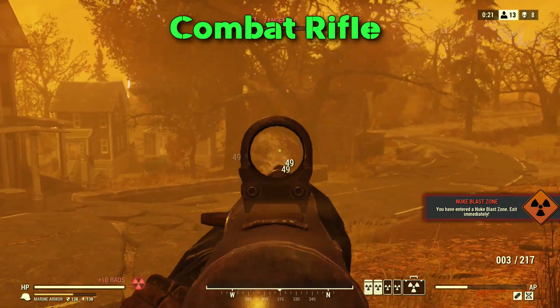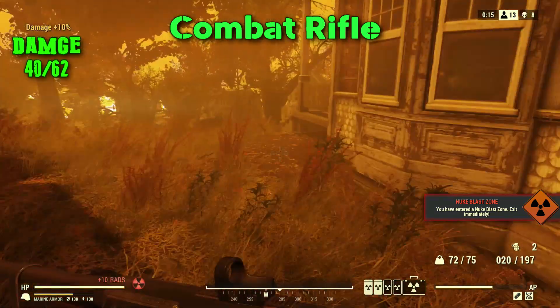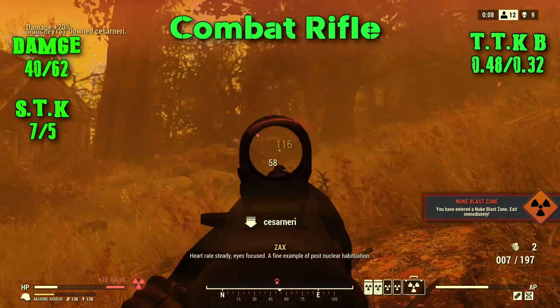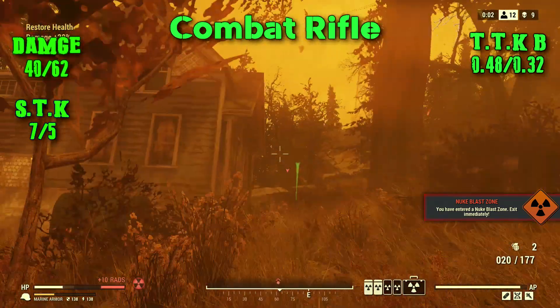Getting into what people really want to know: starting off with a base damage of 40, with perks you're looking at 62 damage. The shots to kill with this gun is 7, with perks knocking it all the way down to 5. Time to kill with body shots you're looking at just under half a second at 0.48 seconds, or 0.32 seconds with perks.